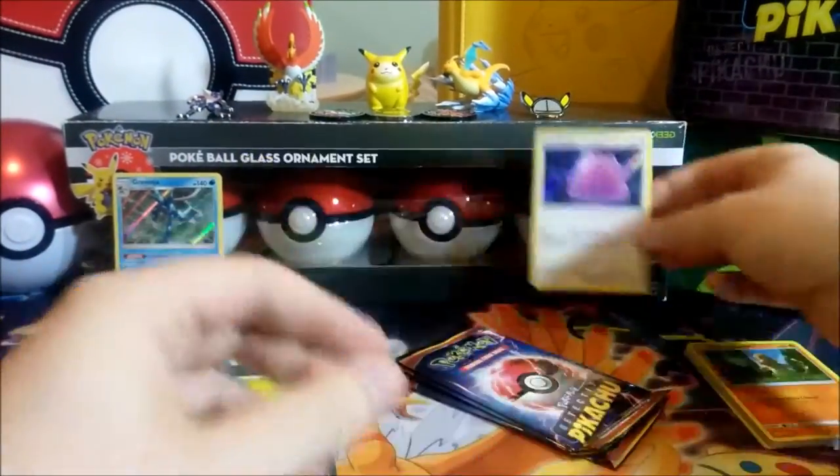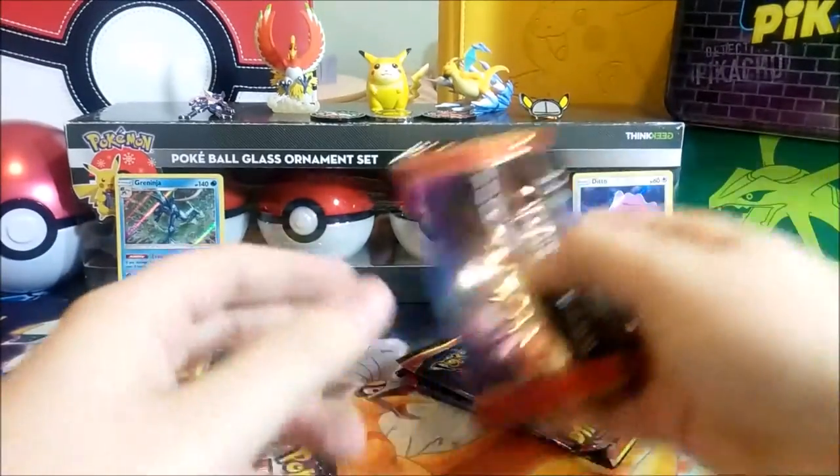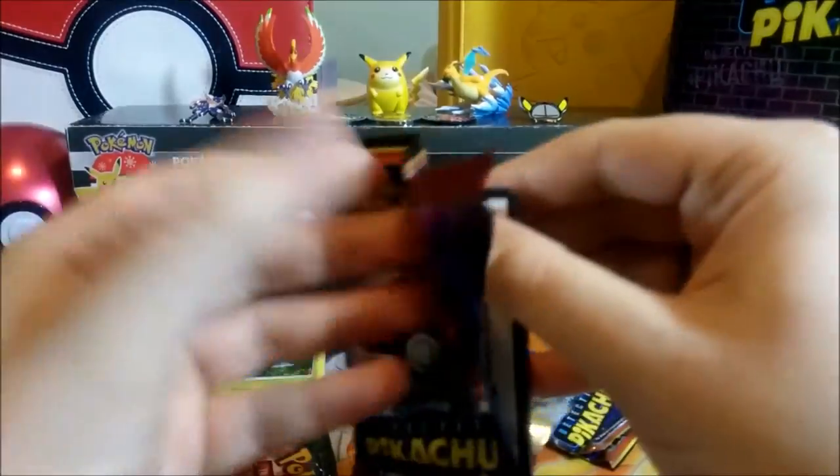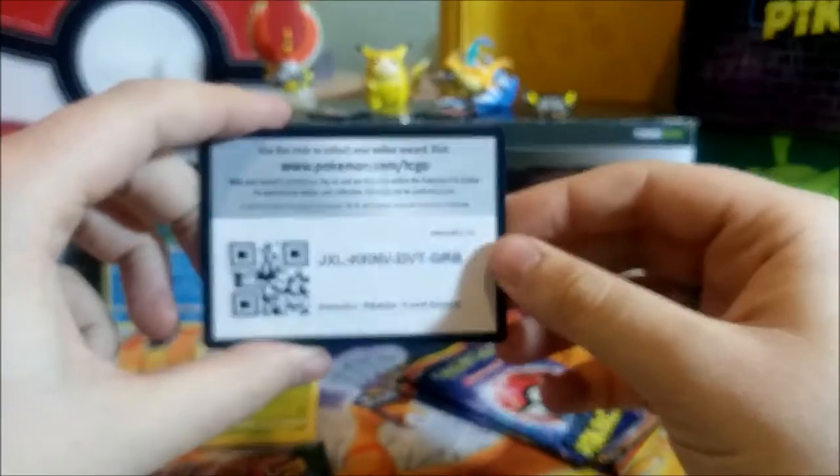Anyone can be an opportunist — Pokémon fans or even Yugioh fans watching the Pokémon videos. We have a Ditto — I like this one. I'll put it in the back even though we have multiples. The Ditto has a bit of value, so I might sell the extras to help finance future videos on the channel.